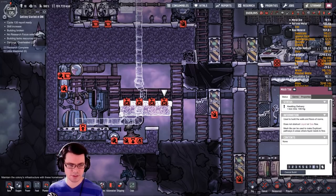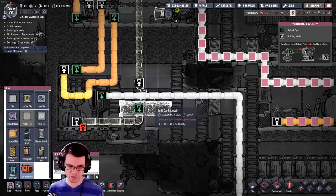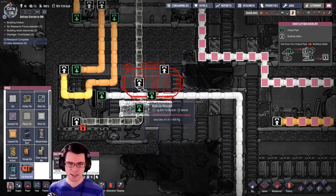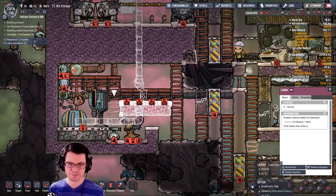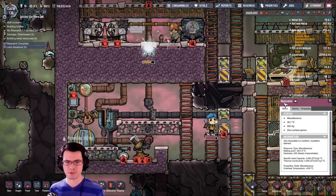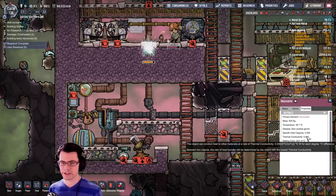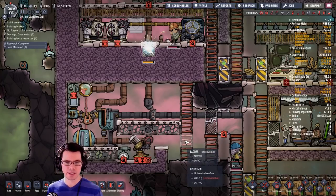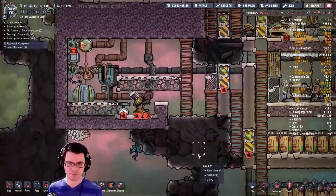Something like bisabolite is really good to keep around if you can avoid digging it up, because look at its thermal conductivity — it's basically zero. It does not transfer thermal energy. If you can keep that stuff around and use it to separate two areas — one that needs to be hot, the other that needs to be cold — that would be very beneficial.